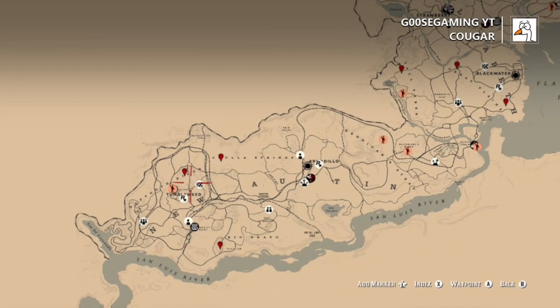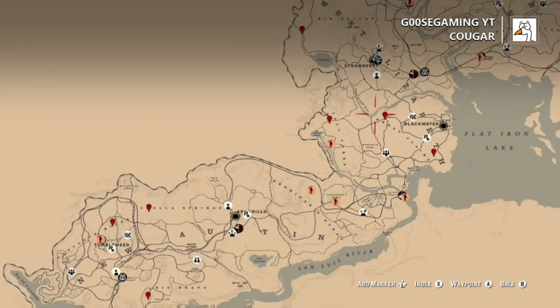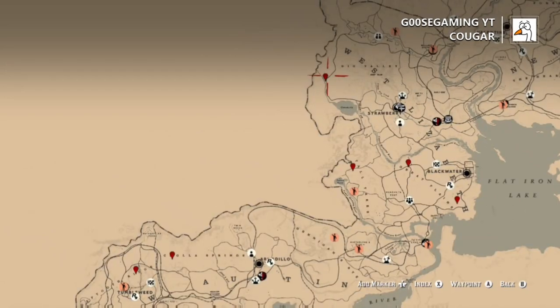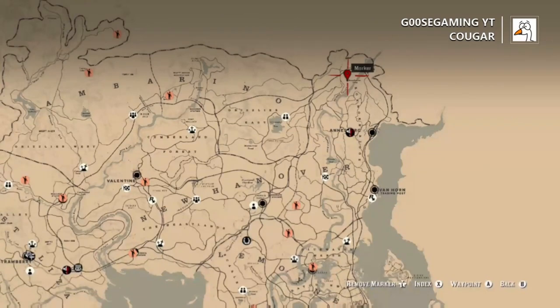Cougar locations — I think we all know this because they are the money makers, especially early in the game. There are three spots in the New Austin area. You can find one in Tall Trees. Two spots over in Great Plains. There's obviously that spot over in Big Valley. And then you can find one a little north in Ansberg. There's also another one that roams around just a little north of where you see Ansberg on the map.